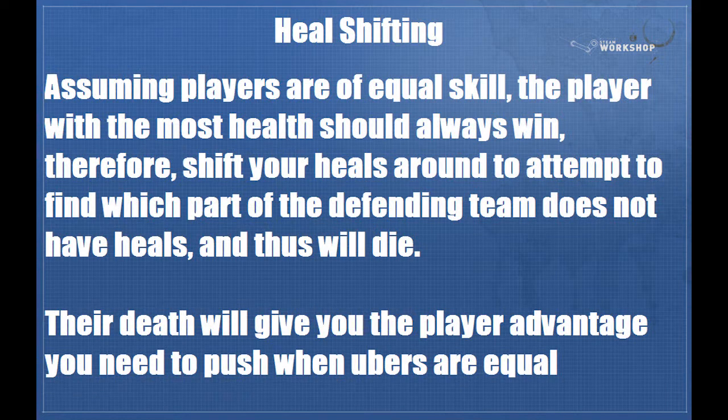Heel shifting: assuming players are of equal skill, the player with the most health should always win. If you move your medic around and have him heal different players at different doors, you'll eventually find a spot where their medic hasn't been and you'll get a kill, giving you a player advantage so you can push. This is best used when you have equal uber situations and you're locked in a stalemate. You wouldn't want to do this at uber disadvantage because it puts you too close to the doors and your med may go down, and you don't really want to do this at uber advantage because the uber is usually enough.